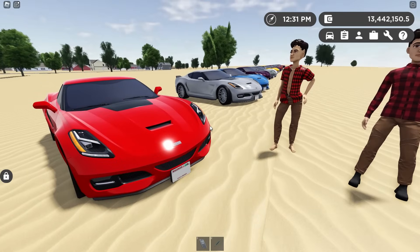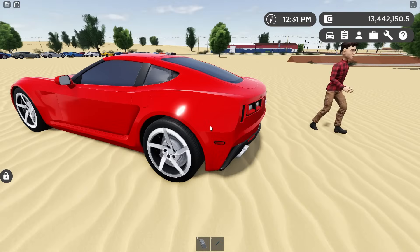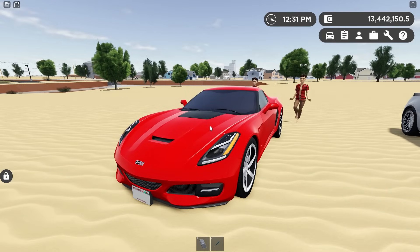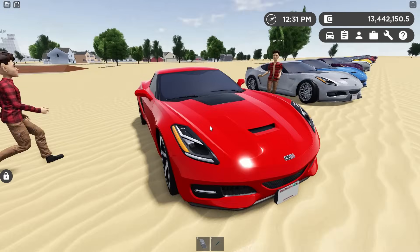We got Gabe here. What do you think of the C7s? I mean, it's pretty great. I kind of like the Stingray, honestly — kind of low-key. First thing I got to say, this right here is actually not a Stingray, which is kind of weird. This is just a base model. I don't even think this exists in real life, but apparently it does in Greenville.